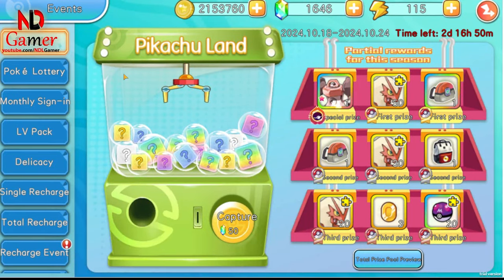Method 6 is for those who want to try their luck. You can obtain Supreme Pokémon in Paradise.